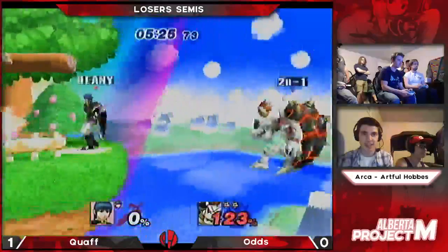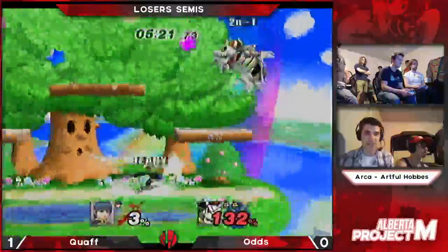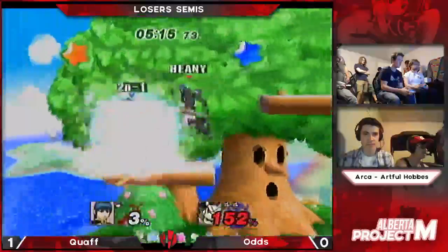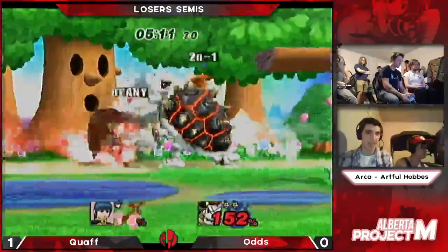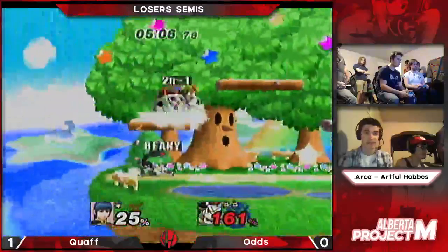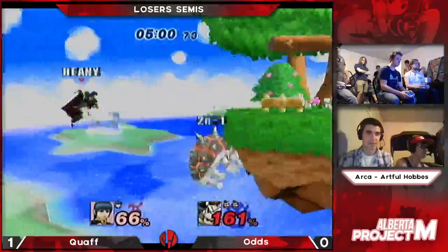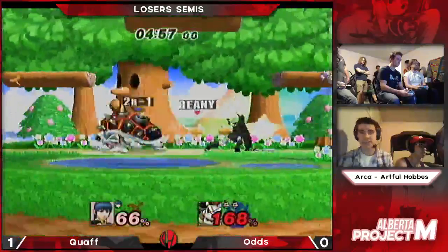It snaps the ledge. Oh, the double forward smash — that was almost it. I think he just needed to hold ledge there. He wants to get back to the middle of the stage to live as long as he can and deal as much damage. One of the problems with Marth — once the character gets to a high enough percent, Marth has a hard time finishing it off. He can land those hits but they won't lead into any guaranteed kills. Although with Bowser he is able to get him off stage just with poking. Slightly mistimed there.